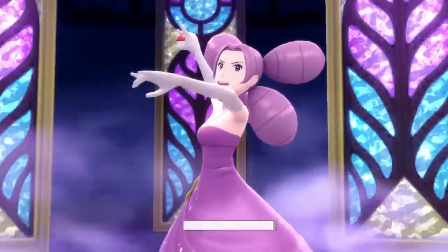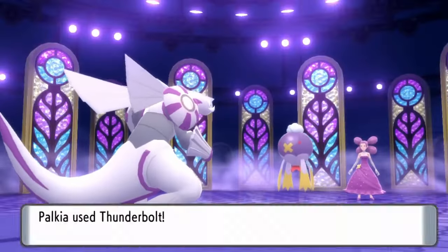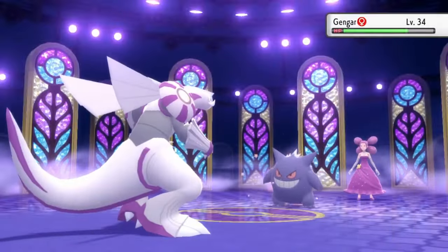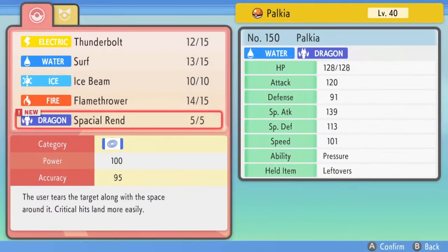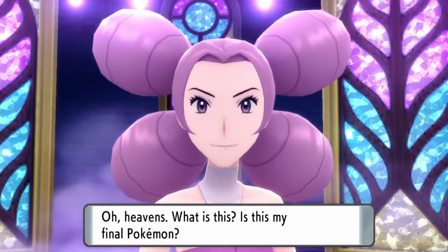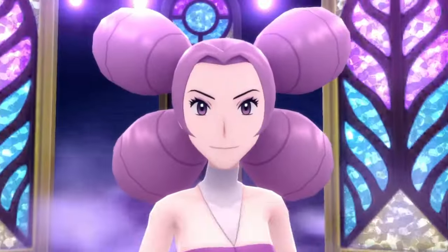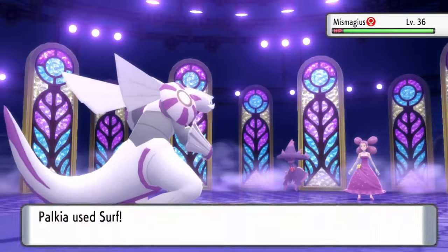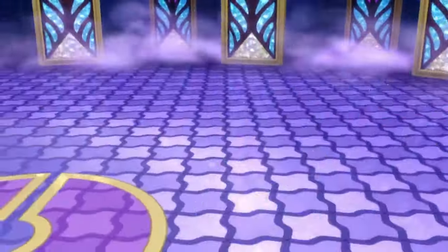Even going against Fantina, the 5th Gym Leader, we're not even level 40 yet and we're able to one-shot most of her Pokémon. Thunderbolt on the Drifloon, and then Surf on the Gengar knocks them out completely. Mismagius is faster than Palkia and does know one of our only weaknesses — Dazzling Gleam. It didn't even hit me until Fantina that Palkia is only weak to Dragon and Fairy-type attacks. We have to deal with potion spamming, but eventually Mismagius does go down for the 5th Gym Badge.